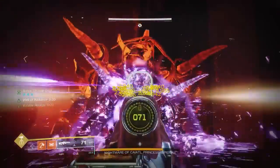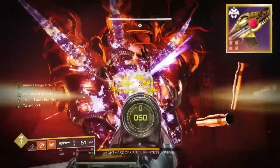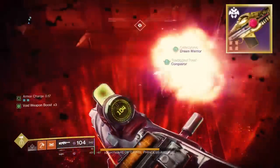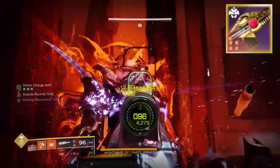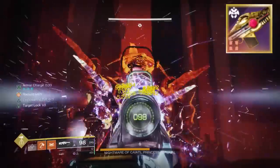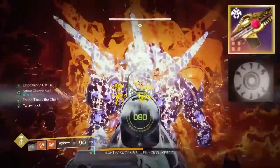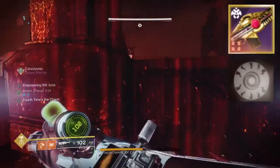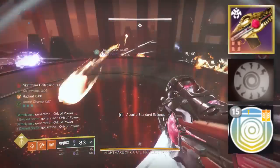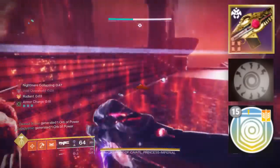For myself personally, the weapon I use the majority of the time is the Hollow Denial Trace Rifle — the most sought-after weapon in Lightfall. Unfortunately, there's no direct way to farm it anymore; if you don't have one, check Banshee and Xur every week and hope you're lucky. The main reasons I'm using the Hollow Denial are: one, it's Void so it gets 25% extra damage; two, it has Repulsor Brace, meaning any time I kill a volatile enemy I get an Overshield; and three, it's a Trace Rifle — double special — so more heavy drops.